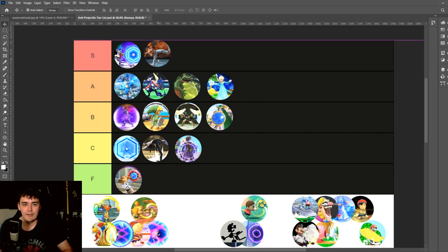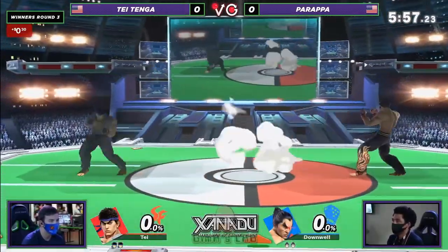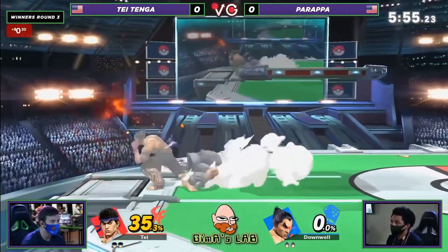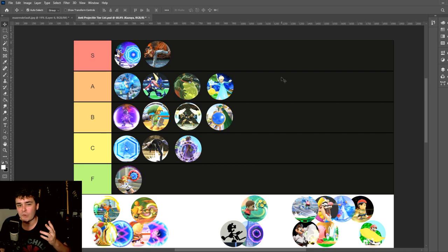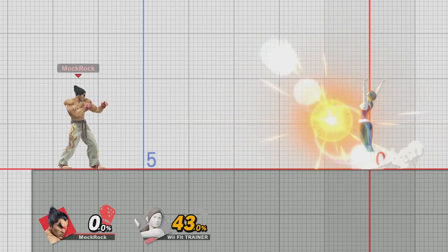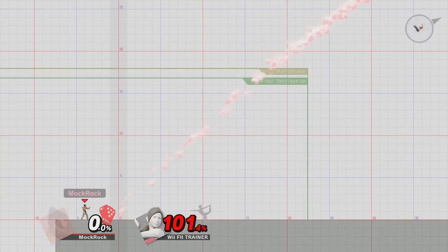Kazuya — S tier. Kazuya plays this really cool micro-spacing back-and-forth kind of game, which means he's going to be walking a lot. But even with that, his reflector is a big commitment to use — it's double-tap A, so it takes a long time to start up compared to a lot of reflectors. They've made it a lot harder to use, but there's also a way heavier payoff for using it successfully because it has a ridiculous multiplier, so you can absolutely melt people if you successfully pull it off.